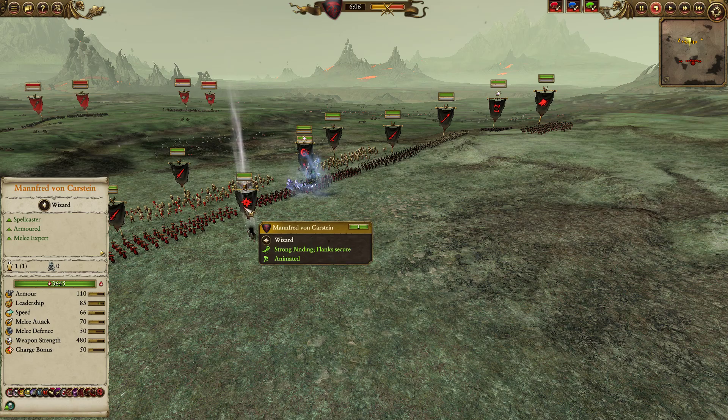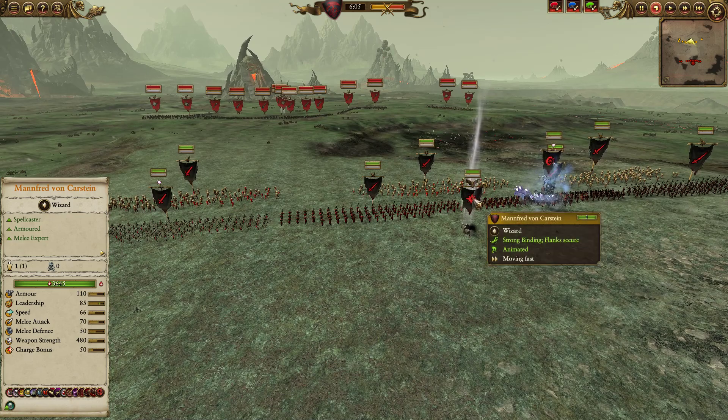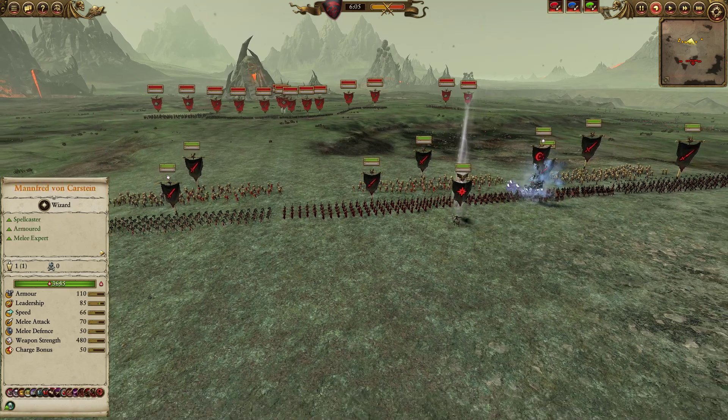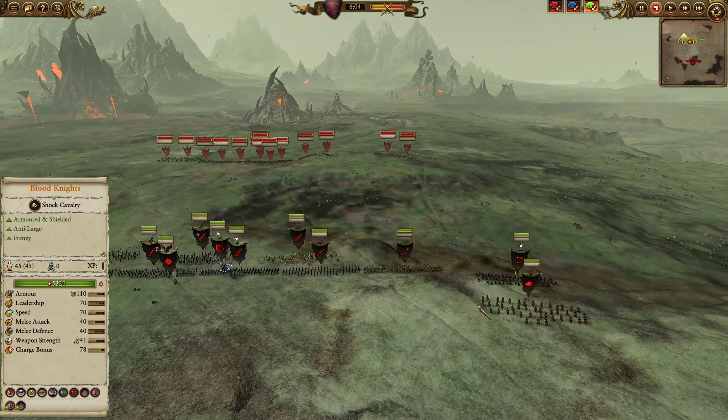I still think Raise Dead is good against Undead, just because you can sort of trap enemies, or block out cavalry, support your own cavalry — it's still a very nifty spell, I think, even in this matchup. Finally, for a sort of mobile strike force and counter to large units, two units of Blood Knights as well as the Dire Pack.